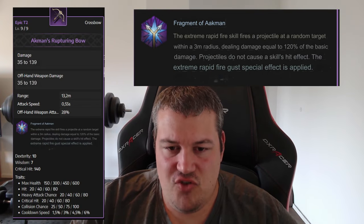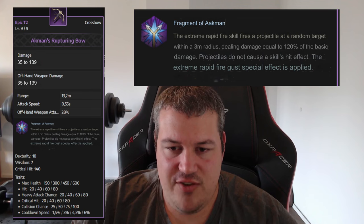Now we come to crossbow, my favorite weapon class. The first one is the Fragment of Egg Man — the Extreme Rapid Fire skill fires a projectile at a random target within a three-meter radius, dealing damage equal to 100% of the basic damage. Projectiles do not cause a skill hit effect, but the Extreme Rapid Fire gust special effect is applied. It gives a bit more AoE but the targeting is random, so I'm not sure I'd want that in any of the builds I'm currently running.